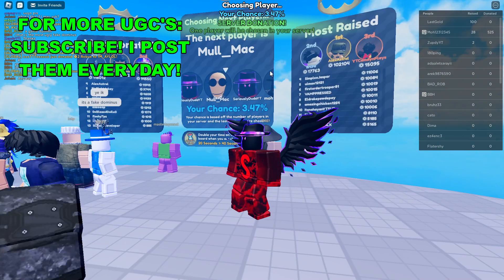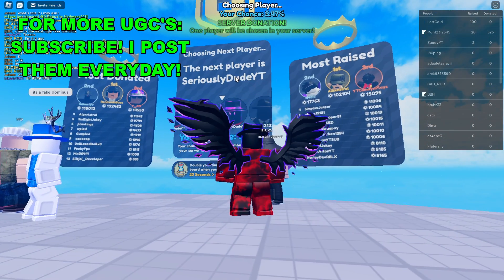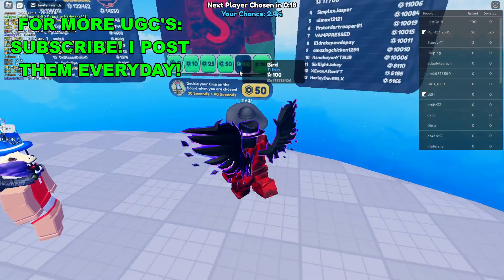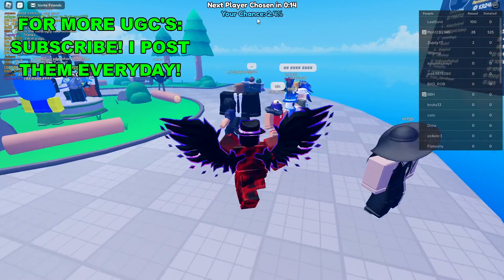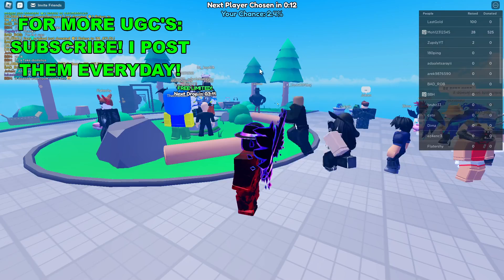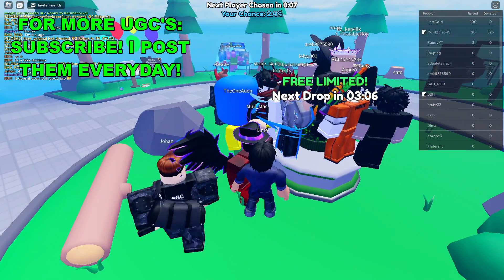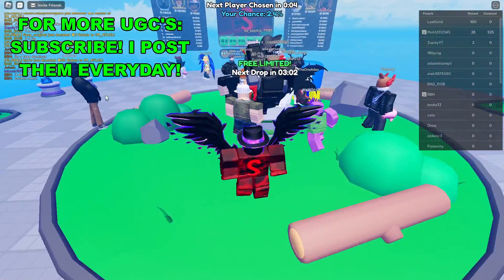As you can see, I'm the next player, so I think that means I'll get it next. If I decide to donate anything now, it will up my odds of actually gaining this UGC. The global drop will happen when this thing in the middle counts down and the time is over.